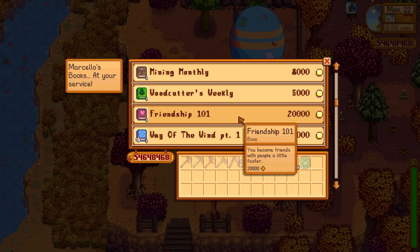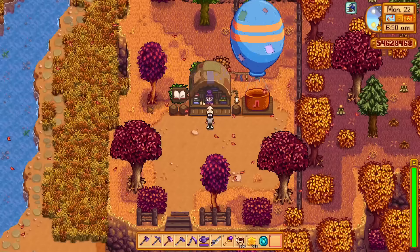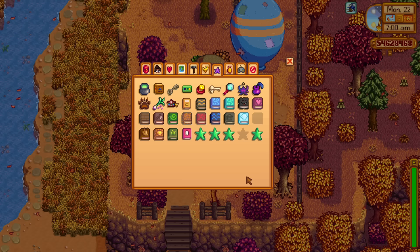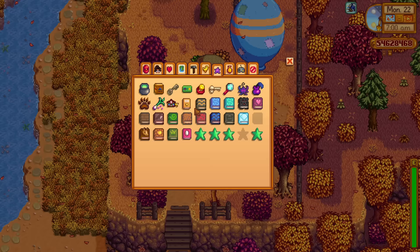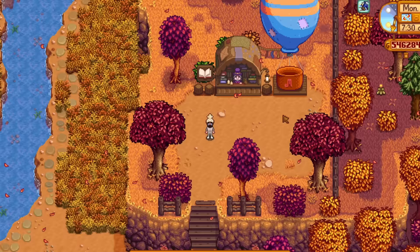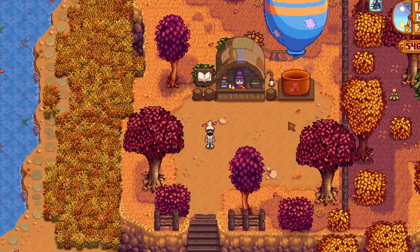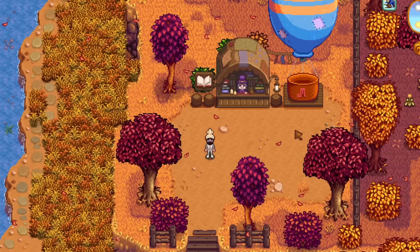The next new book is called Friendship 101. You can purchase this for 20,000 gold from the bookseller, and you can also get it as a prize from the prize machine in Lewis's house. Reading this makes you become friends with people a little faster — a good book for gaining hearts. That is all of the books bar one: The Book of Mysteries, which can only be found by breaking open golden mystery boxes, and I'm still yet to find it. Once you've found all of the books and read them, you'll get a new achievement added in 1.6.